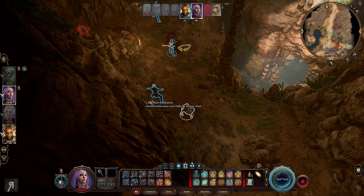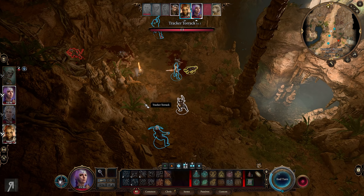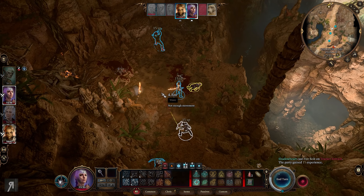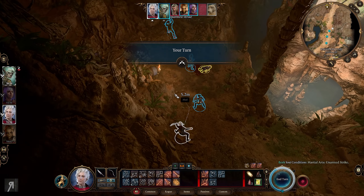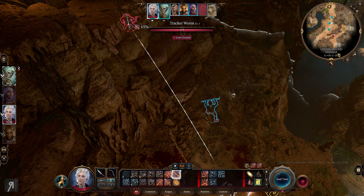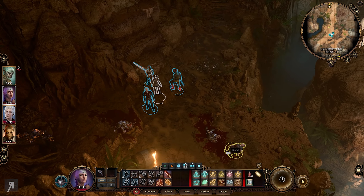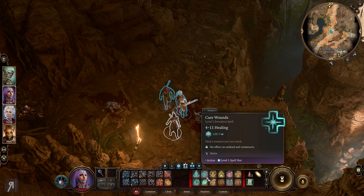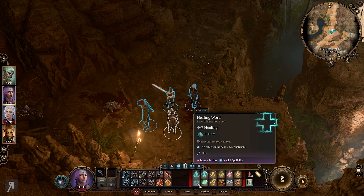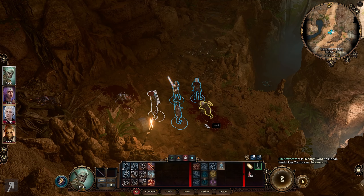Shadowheart moves and we go for a Firebolt at 60% chance - it's enough, there we are. Astarion moves into range to hopefully snipe the remaining enemy. We are on the low ground which is a bit of a problem, but it's good enough - nice, easy kill. Then we find an unconscious druid in the area. I use a level one spell slot - Healing Word - to revive him. He wakes up and says 'Thank you, I thought I was going to die down here.' I respond: 'Don't thank me yet, I'm here to finish what they started.'